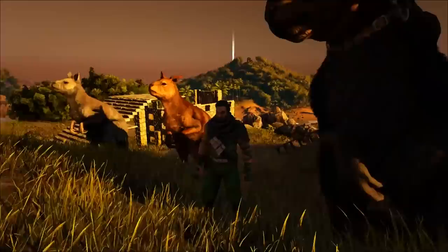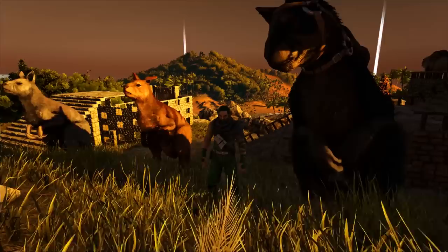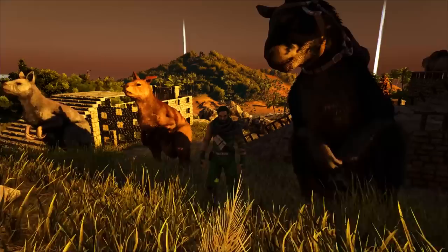I think this should cover just about everything to do with the Procoptodon. They can be war mounts, they can be land mounts to get you from point A to point B wicked quick, you can use them to harass your friends and kick them off the edge of cliffs, and you can use them to imprint babies and help raise up whole armies. It's pretty cool. If you liked the video and it helped you out, make sure you click that like button — I really appreciate that. If you're new around here, subscribe. Until next time, this is FlangerFoo. Take it easy, everybody. Bye!